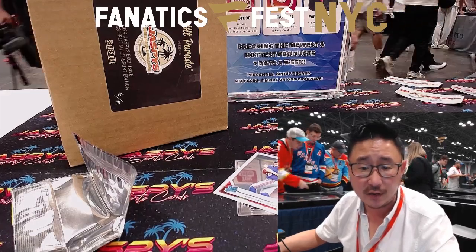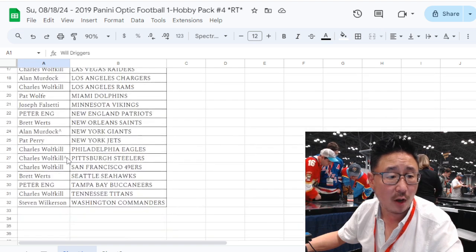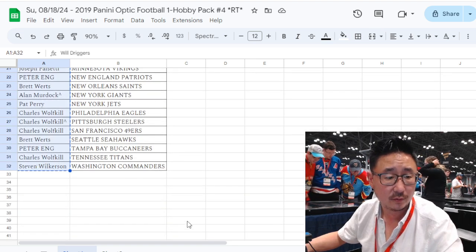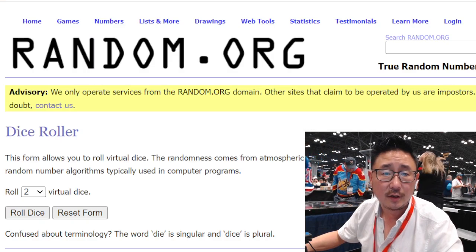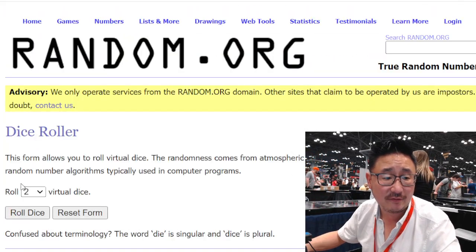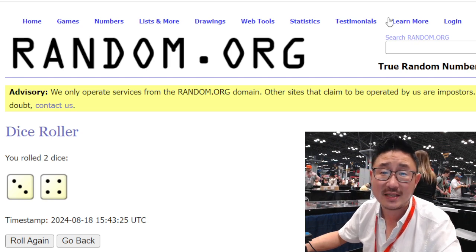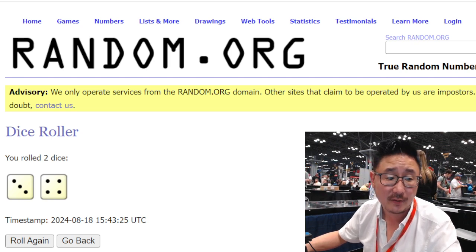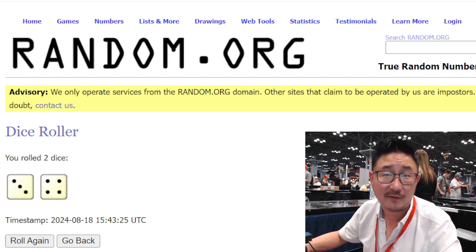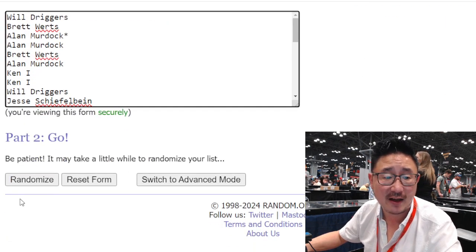Let's flip back to the other screen. Now let's gather everybody's names, one through 32. New dice, new list, third and final dice roll. It's going to be the top five after seven — three and a four, seven times. You'll be in that Hit Parade break — the random player, Fanatics Fest exclusive. Three and a four, seven times, top five after seven.